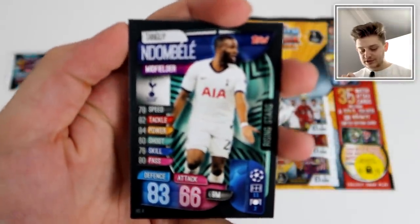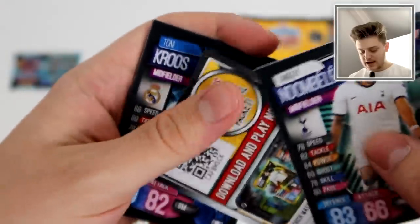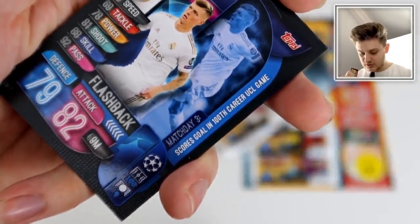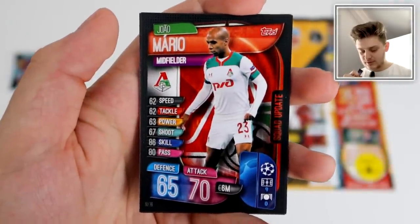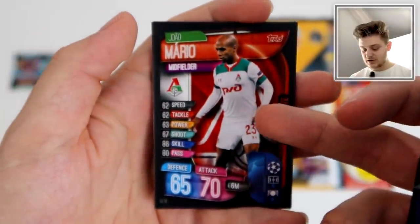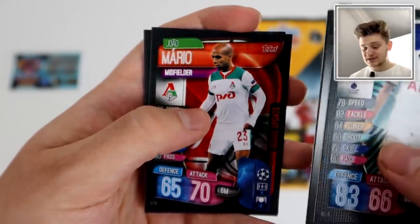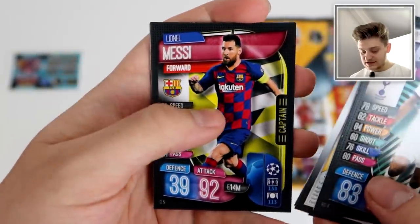We start off with Tanguy Ndombele Rising Star — what a player he is — then a free digital pack code. We've got a Tony Kroos Flashback — I believe we've got that one already — scoring his 100th UCL career game. Then we've got Joao Mario for Lokomotiv Moscow. There are new teams in this collection — Lokomotiv Moscow aren't in the main Match Attax collection, so this is already a much better all-round set. We've also got a Lionel Messi Captain card — that's nice!